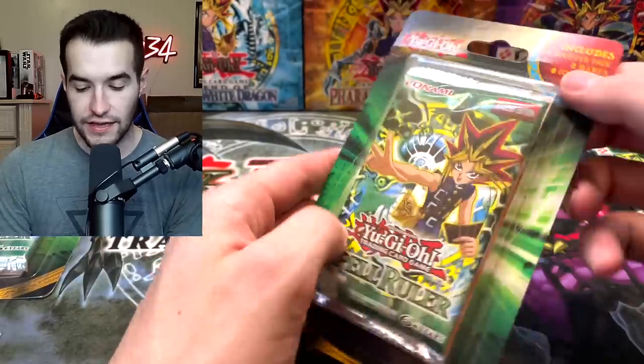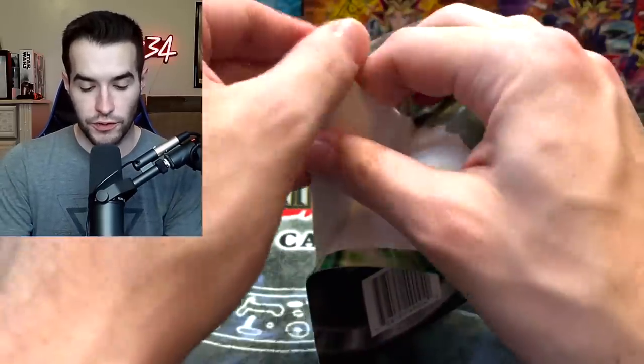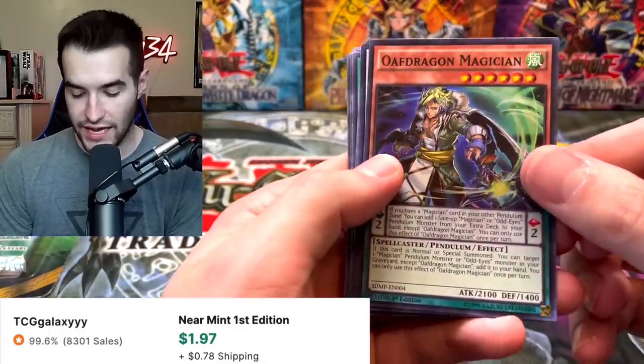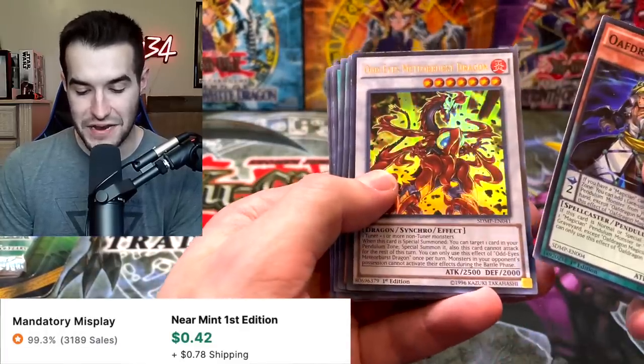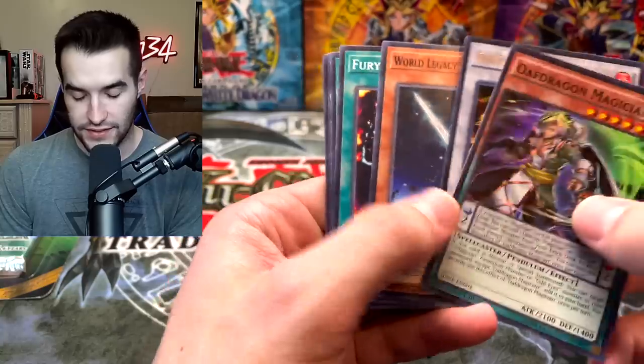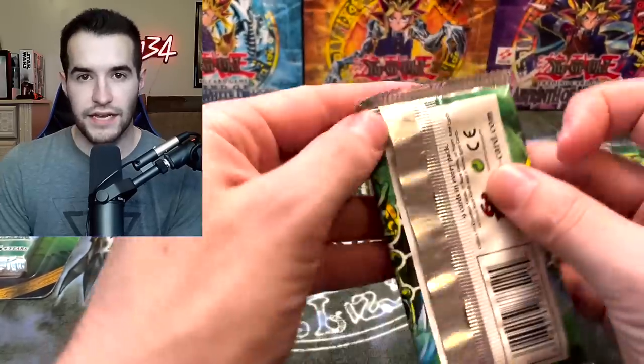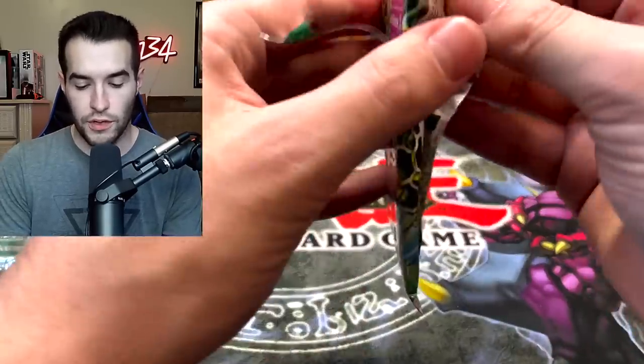Another Upstart Goblin — that's a good one — and Ceremonial Bell. Original Upstart's not bad. Second to last pack of Spell Ruler — let's see what we can pull. We've got the Odd-Eyes Dragon, Magician of Odd-Eyes, Meteor Burst — I've never seen that card, what is that from? A Starter Deck, yeah that makes sense. Hyena and Man-Thro' Tro'.